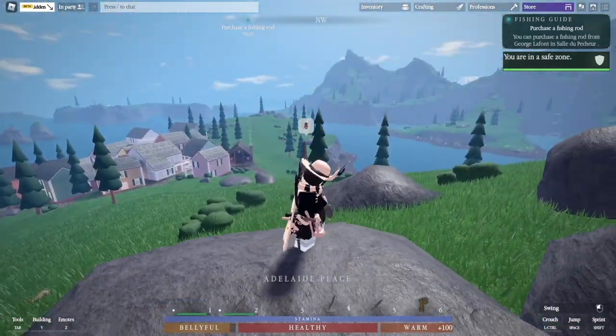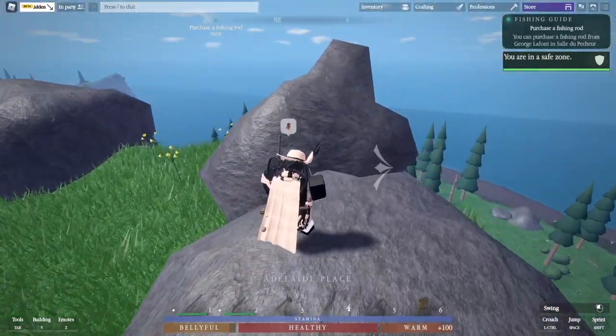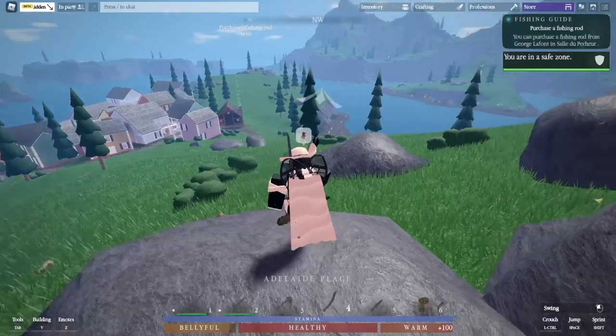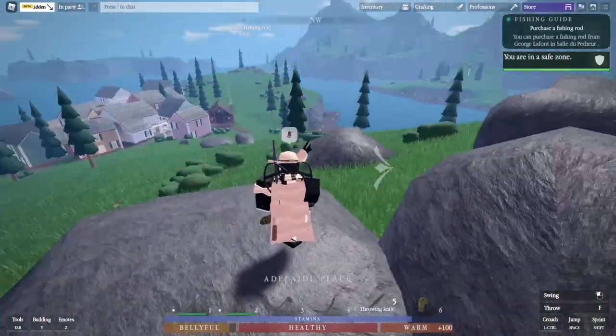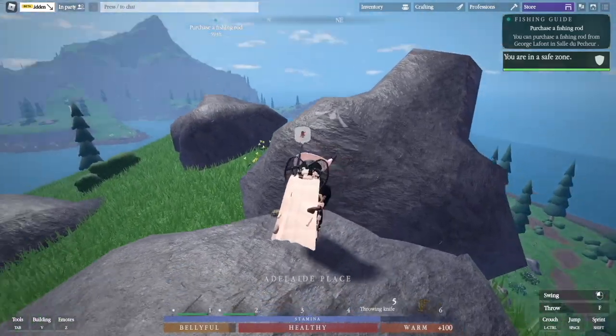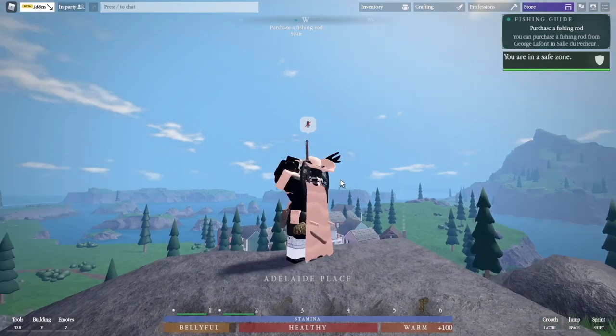This is my melee utility slot — this is where knives and axes, shovels, pickaxes, and what have you, that's where that all goes. This is my throwing knife, it goes in slot five — it's the throwing knife slot. This is my bandage; it heals me, as you'd expect.